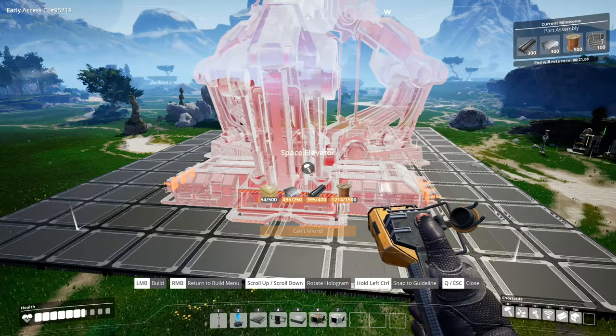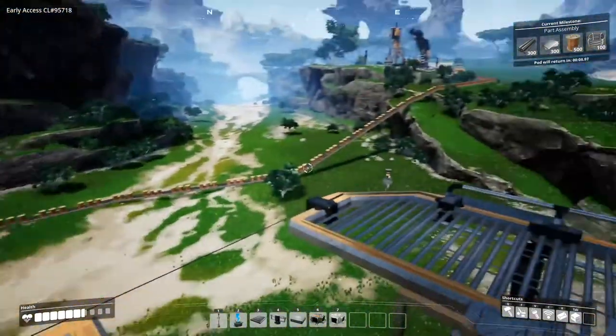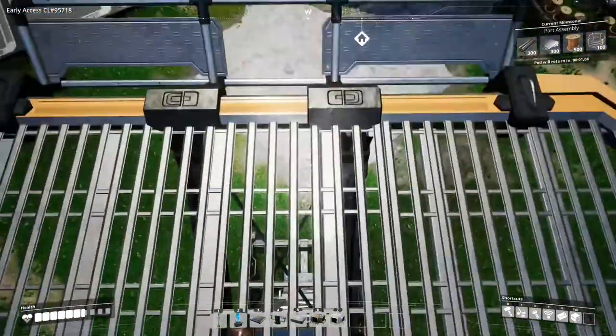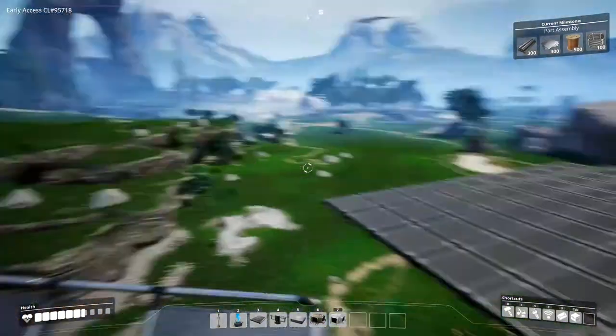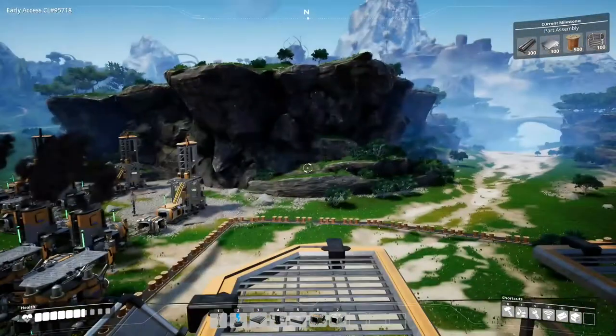However, I've just used all my concrete making foundations. So I need to wait to make another 446 concrete, which might take a little while. The copper cable shouldn't take too long because that's just chugging along doing its thing. Also, I built a lookout tower here because I was looking for a nice vantage point, and this seems to work quite nicely. I guess I just need to wait for a bit then.